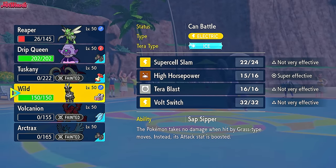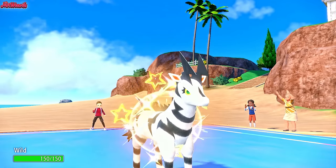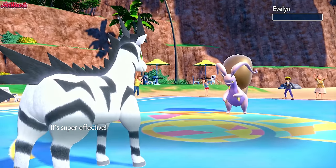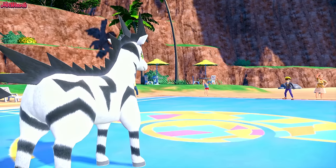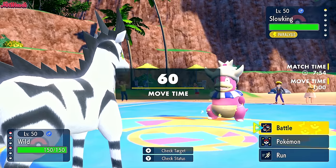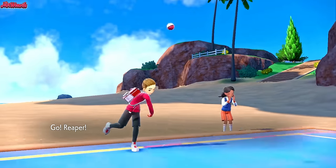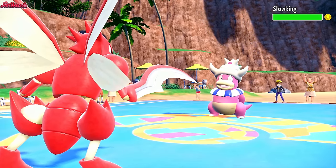I'm going to go into Zebstrika and go for High Horsepower. High Horsepower comes through, taking out Goodra in one clean hit. Now all we have to do is sack off Cypher, bring Zebstrika back in, and go for Supercell Slam. Slowking comes in. What a game — there's been a lot of hax on my opponent's side, which is unfortunate for them. We sack off Cypher. They probably go for Scald. They might get paralyzed. And they got fully paralyzed! Oh my god, you can't write this stuff.